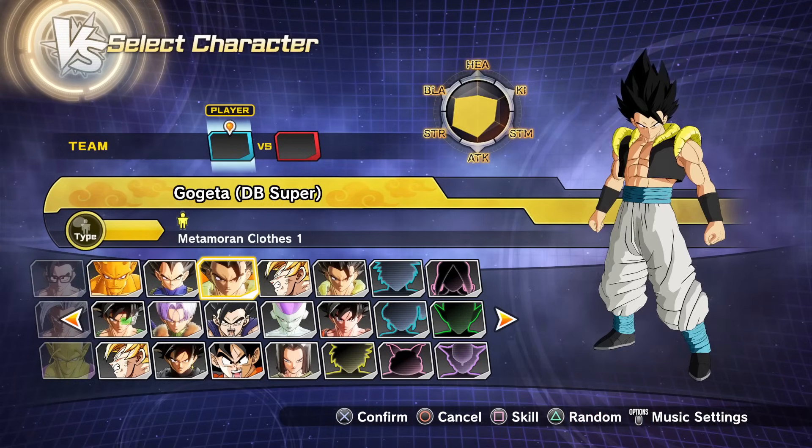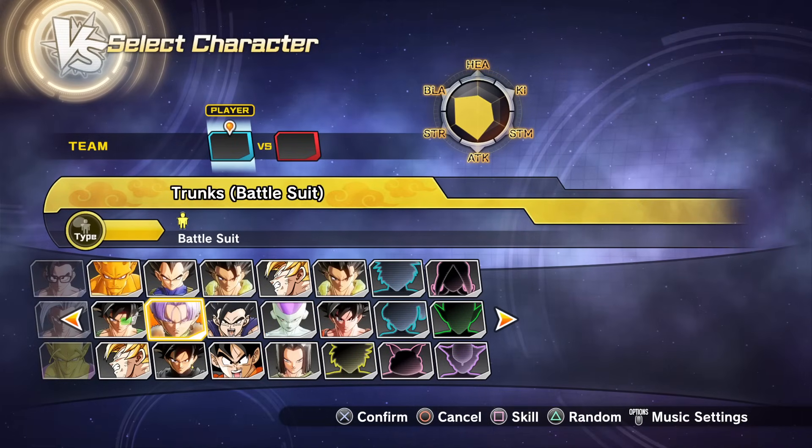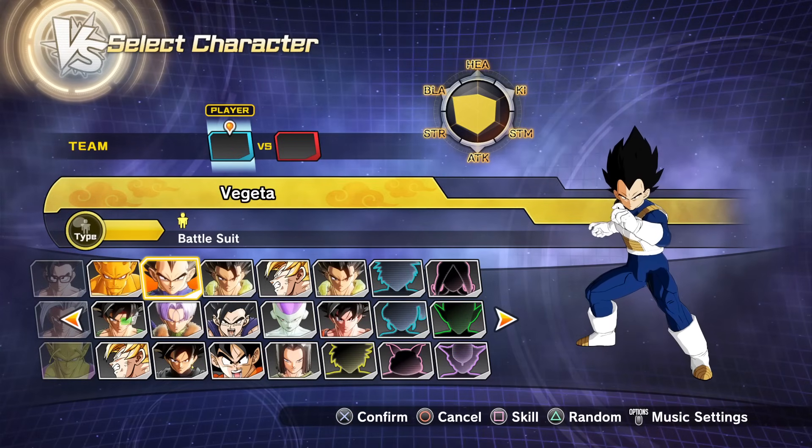Super Saiyan 2 Goku, Dragon Ball Super Gogeta, Beast Gohan — sometimes they do take a while to load in just because the details are too great — Sand Armor Trunks, Vegeta, so on and so forth.